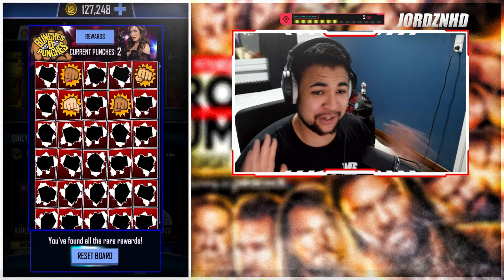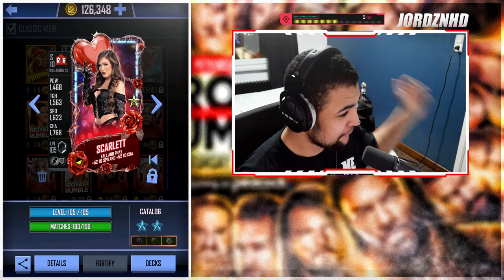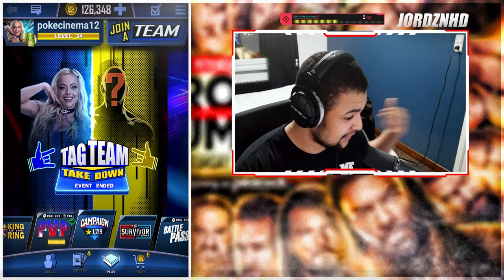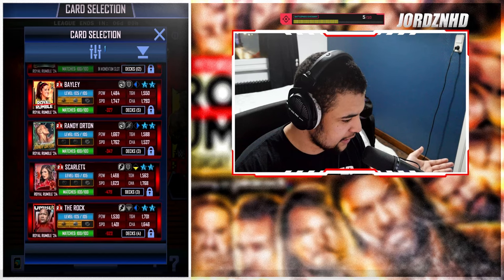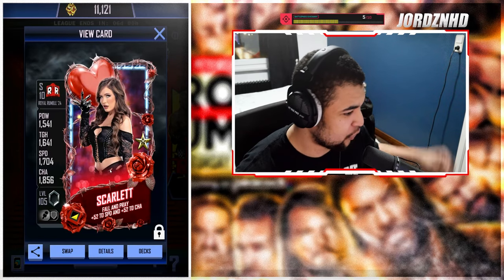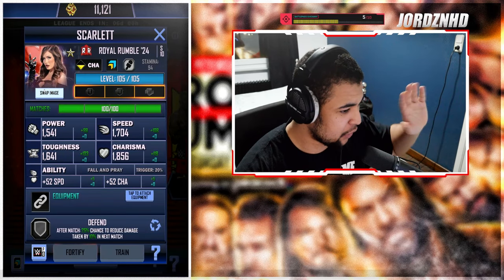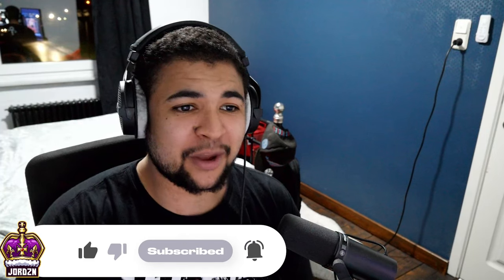I'll cut back now to show her maxed-out pro stats. Here she is — Scarlet Bordeaux at max play level: 1468 Power, 1563 Toughness, 1623 Speed, and 1768 Charisma. That's not even on momentum. With five momentum slots, swapping Punk with Scarlet gives 1541 Power, 1641 Toughness, 1704 Speed, and 1856 Charisma — what a card! I can also use an alternate image on her that looks amazing. Let me know in the comments what you think, and if you need credits hit me up on Instagram. See you in the next one!